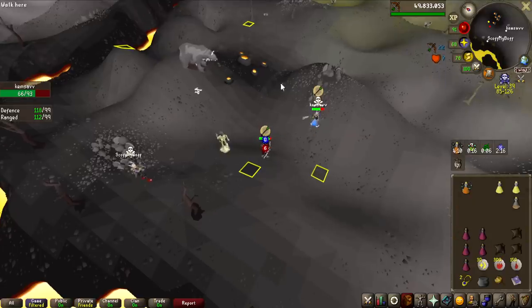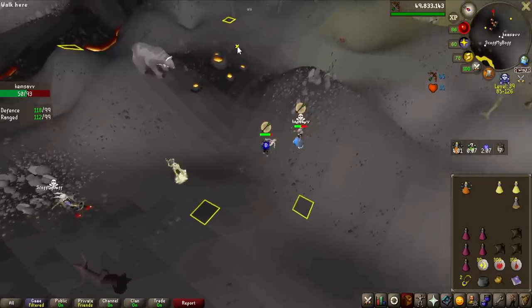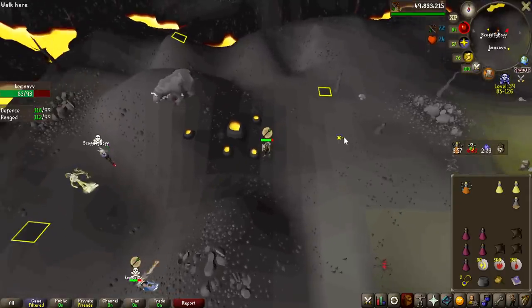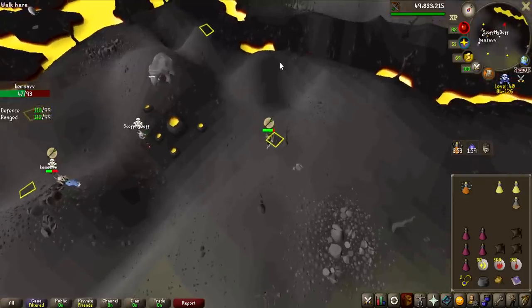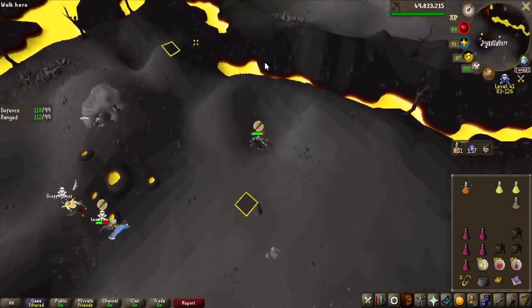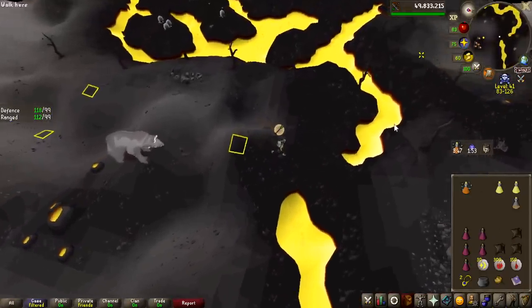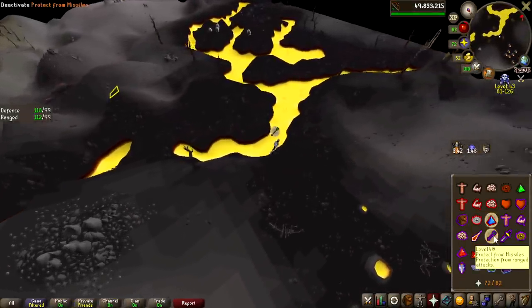These guys are actually doing like no damage to me, and I do have a plan — I think maybe I can get Callisto to aggro on them. I do have a decent amount of food, so I have some time. If I run up here, maybe I can get Callisto — I think Callisto's aggroed on him now, and now I just run up here and through here. Oh my god, no way, am I getting away? They got so baited — easy.